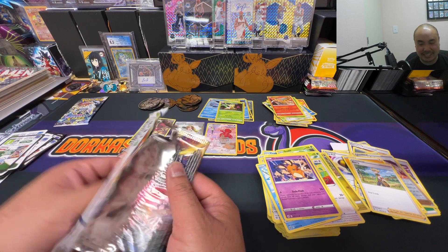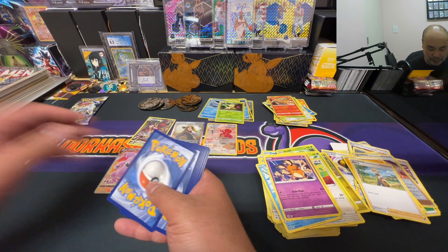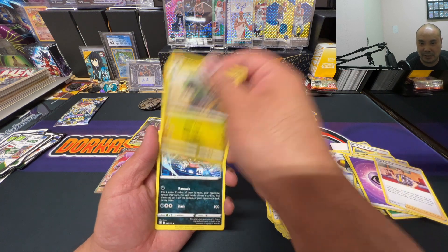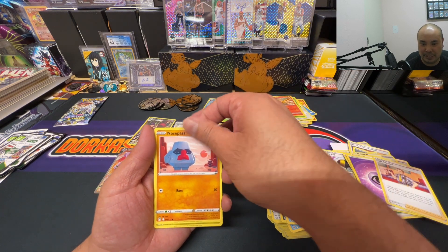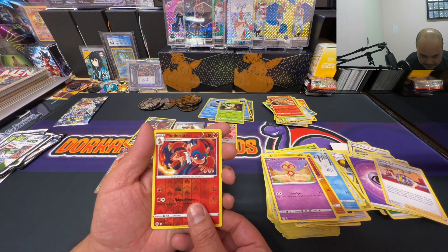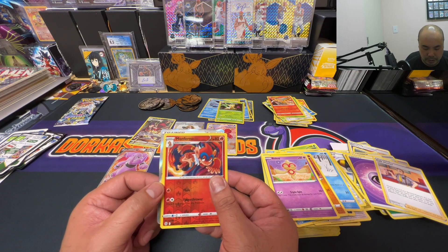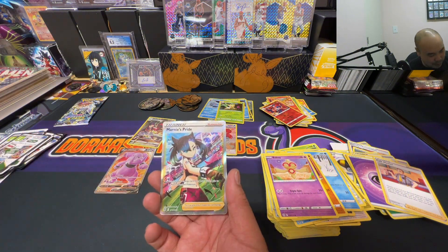Brilliant Stars is gonna do us like that. Black code card — it's a black code card, come on! Energy, Cafe Master, Fraxure, Weedle, Clink, Snow Runt, Nosepass, Exeggcute, Baltoy — reverse holo Monferno. There's something back there... it's a full art trainer!